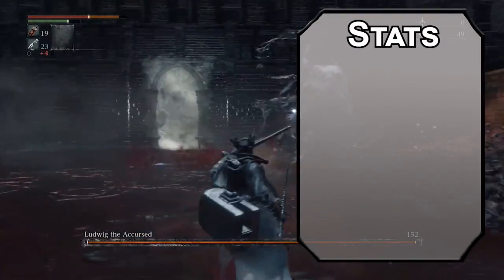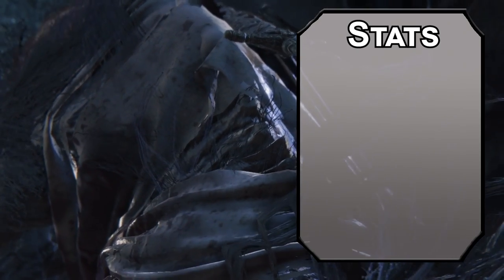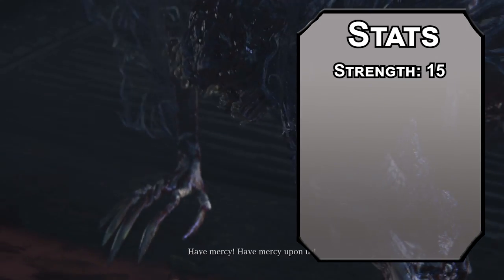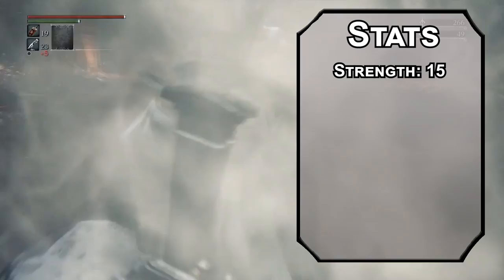The stats will be using the standard point array from the Player's Handbook. Roll for stats if you want, just watch out for your multi-classing minimums. You're an abomination of blood and magic — that's gonna get messy. Strength will be number one; you hit like a truck. Even if the truck only has one horsepower, that's still the power of a horse.